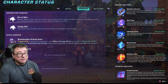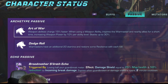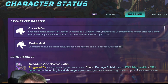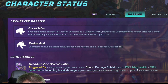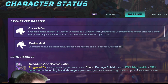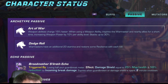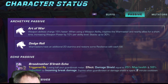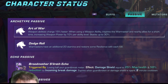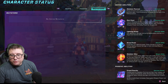Looking at the passives: Art of War — weapon abilities charge 15% faster when using a weapon ability. The ability inspires the War Master and nearby allies for a short time, increasing weapon power by 10% per ability level, stacking up to 30%. Ability level refers to how many points you put into it — you can go 0 to 3. Then we have Dodge Roll: War Masters have an additional 20% stamina and restore some resilience with each roll, so it can be a very good defensive tool.